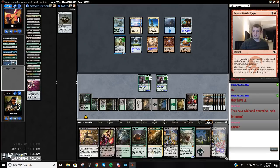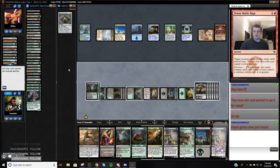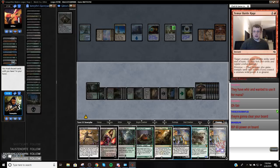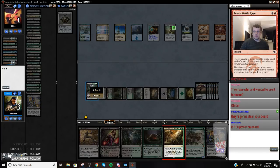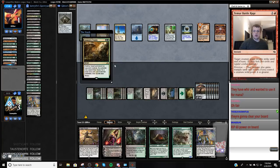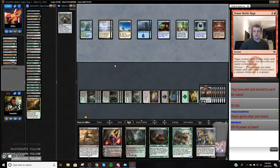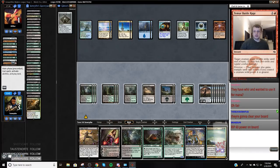So then on the upkeep, I'll hit this. Ditch this, and keep my Liliana. Ditched our Confidant, so I'll upkeep, kill this. And then we play Tarmogoyf, Scavenging Ooze next turn. We have ten cards in our deck. We have a Pulse. One, two, three, four, five, six, seven, eight, nine, ten, eleven. Three, three, four, five — three, four, five, six, seven. So we're good.